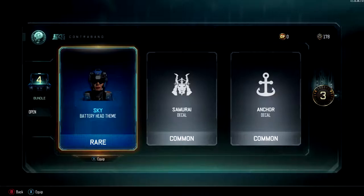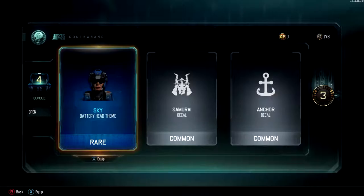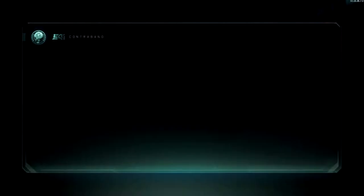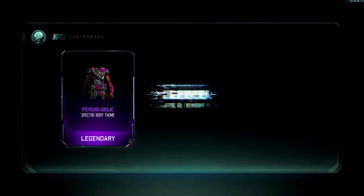What do we got? We have a battery samurai decal, I think. Not the greatest — I do kind of like that head for battery. It's only three crypto keys, that's kind of pitiful. Alright, four more, let's do it.